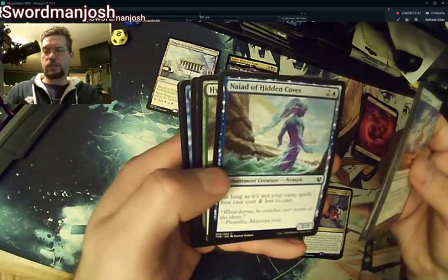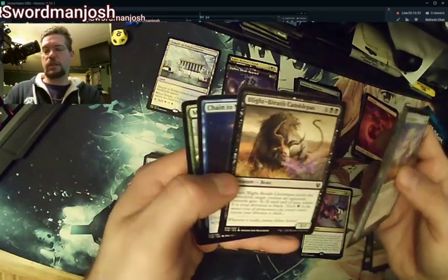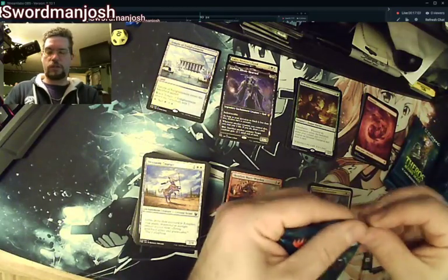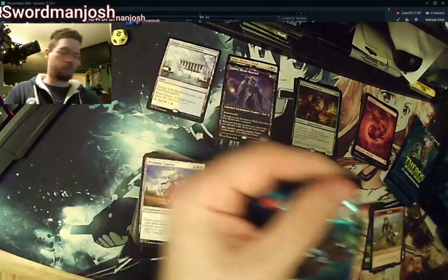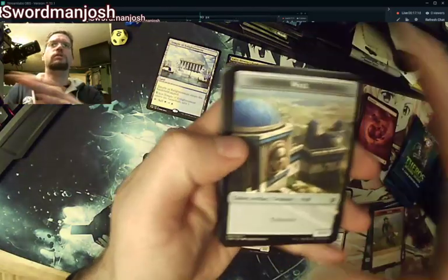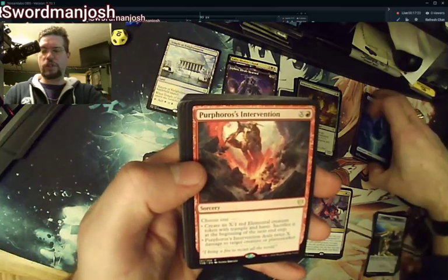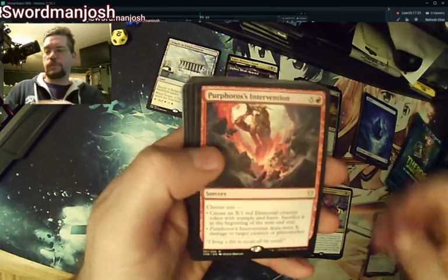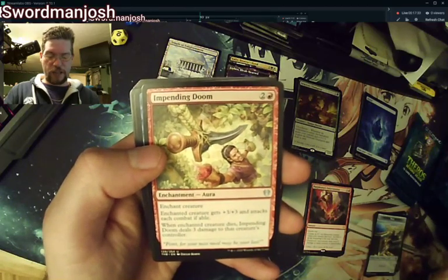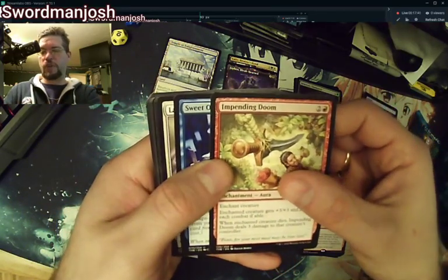This one may find some play — as long as it's not your turn, spells you cast cost one less to cast. This may find some play in standard. All I'm wanting is a Heliod and Idyllic Tutor. There's a wall token. Here's Purphoros's Intervention, our first intervention — it's red and X: it can deal twice X damage to a target creature or planeswalker, or create an X/1 elemental creature token with trample that dies at end of turn.